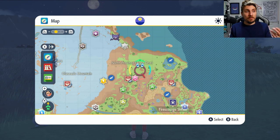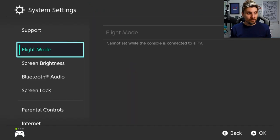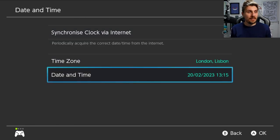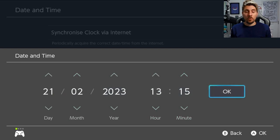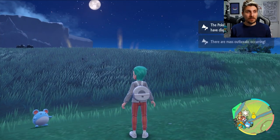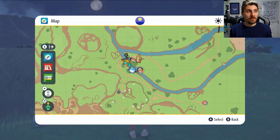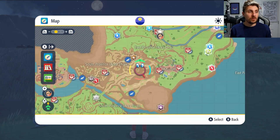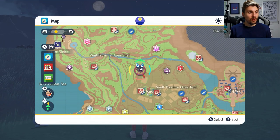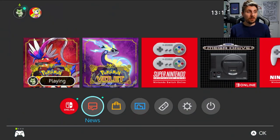If you've got nothing on your map you want to hunt, just hit your home menu, go to date and time, make sure your clock is off via the internet, move the date forward one day and click OK. Come back into the game and you'll get messages saying mass outbreaks are occurring, indicating the outbreaks have changed. Go back onto your map and you can see the new mass outbreaks that have appeared.